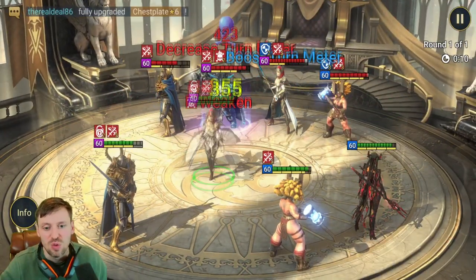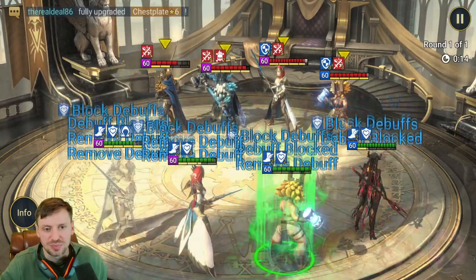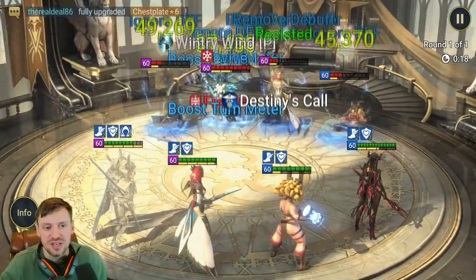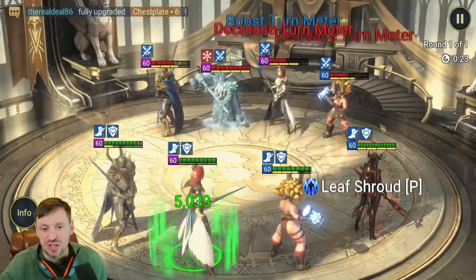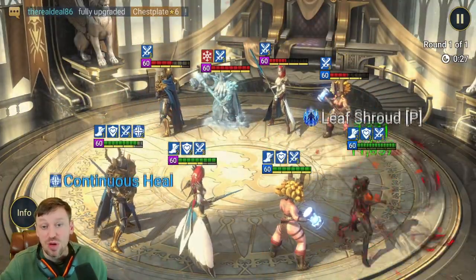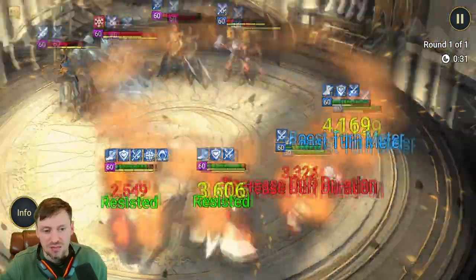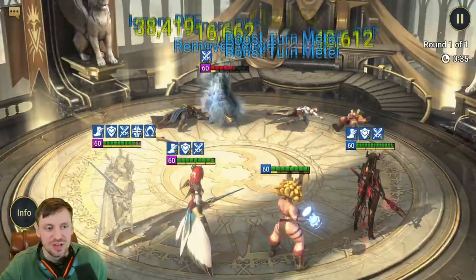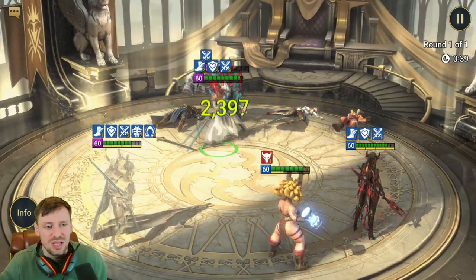Elva doesn't have quite enough resistance here, but hopefully just enough to get through the first bit. We're going to push back Tormund's turn meter, cleanse, then our Trunder goes and we wipe the floor with them. We push back Trunder's turn meter, control her, boost our turn meter, then go again with our Trunder — and that should be the end of the game. Another W under our belt.